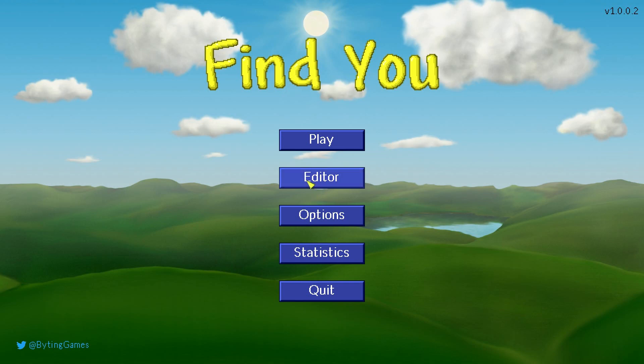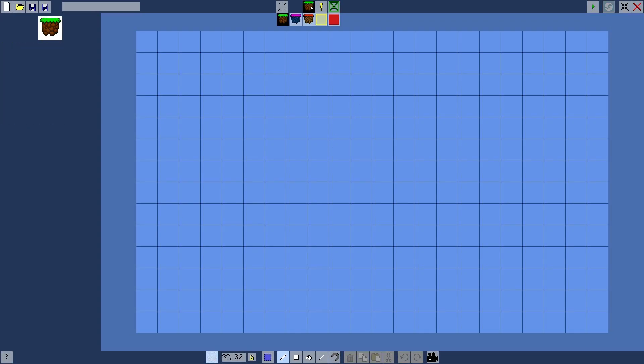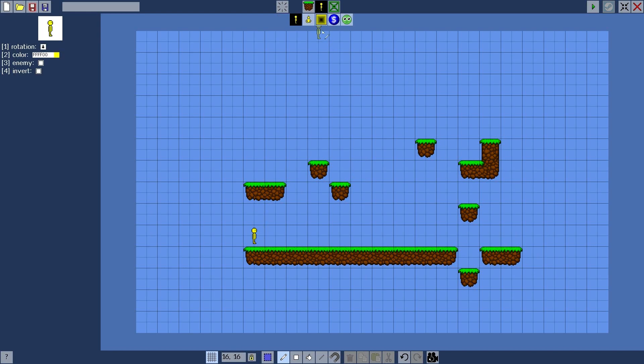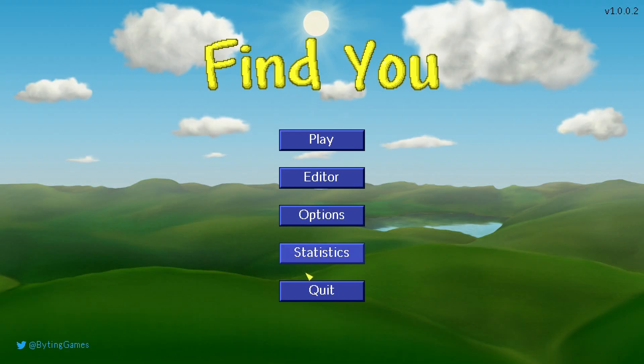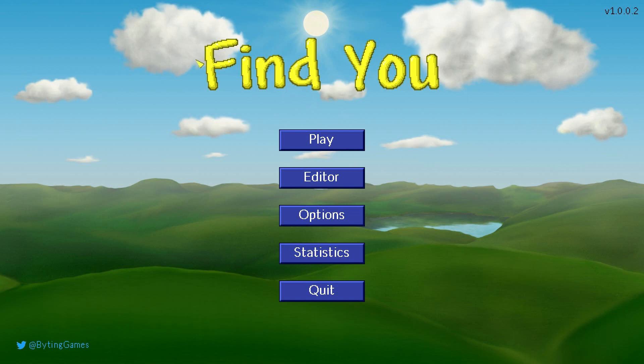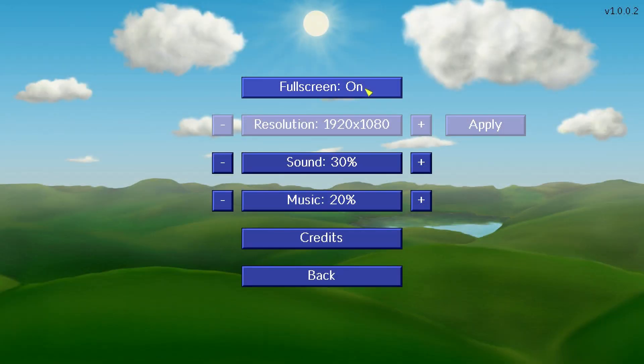We've got an editor to start off with so you can edit your own map however you see fit. Throw your guy down, throw your other guy down, make your own maps, do whatever you want there. You've got that in this. You've got the statistics of everything that I've crapped out on in the last couple of tries. Let's go in here — options. You've got full screen, 1080p, sound, music, credits.